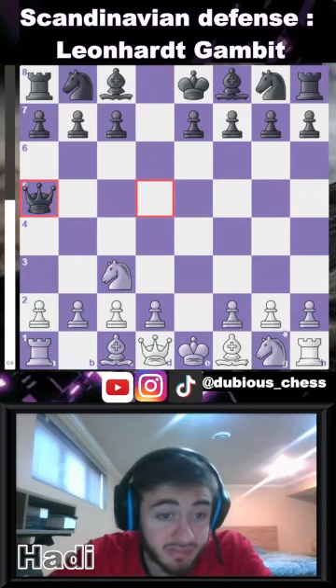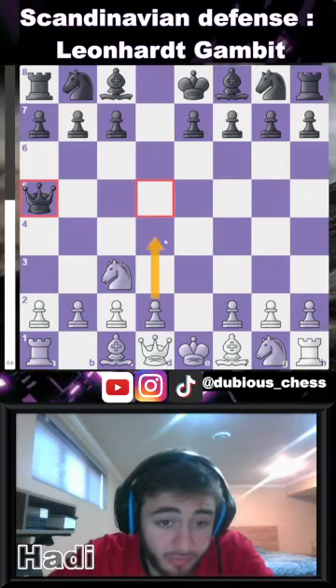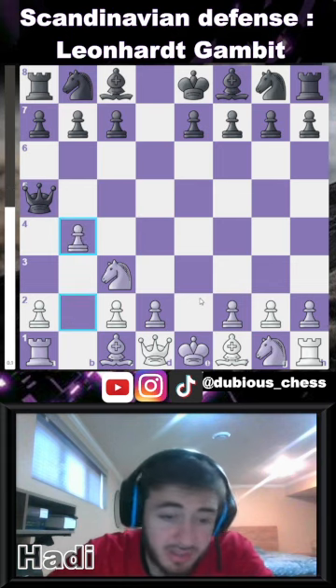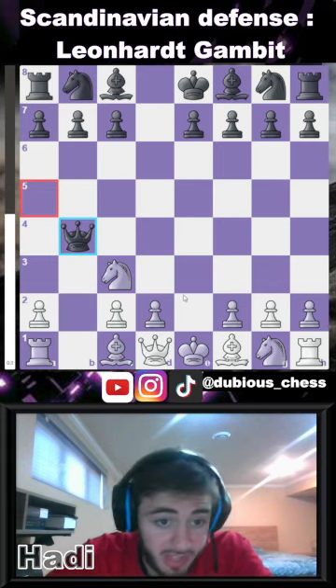This happens in the main line of the Scandinavian Defense. Here, instead of playing d4 — the main move — you're going to play b4, gambiting a pawn. An opponent 99% of the time is going to accept the gambit.